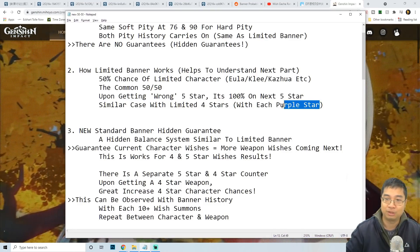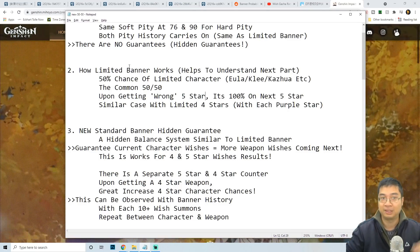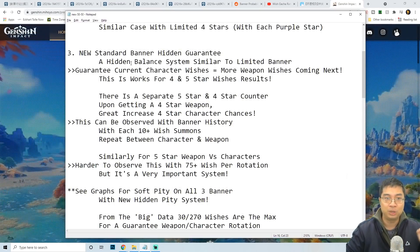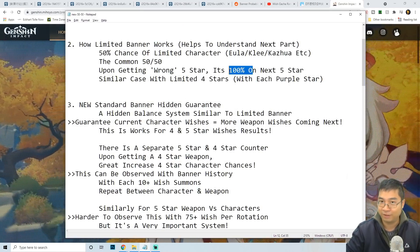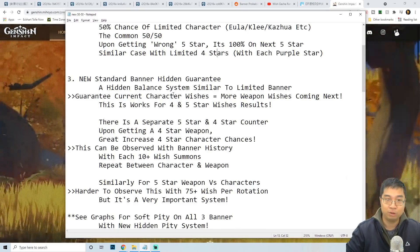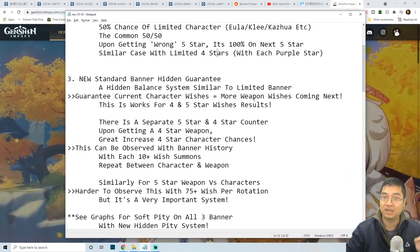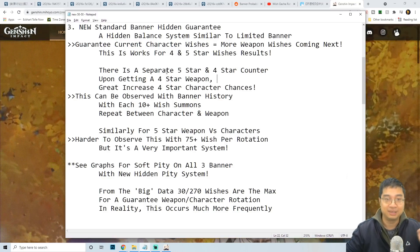This guarantee system was explained in the limited banner details, but there was no explanation of hidden guarantees on the standard banner — and this is our next discovery. Going through the summary notes of the Chinese post, there is actually a hidden balance system similar to the limited banner. If you're getting characters, there's a boosted chance of getting a weapon on the next five-star wish, and vice versa — getting weapons boosts the chance of characters. This works for both four-star and five-star items.